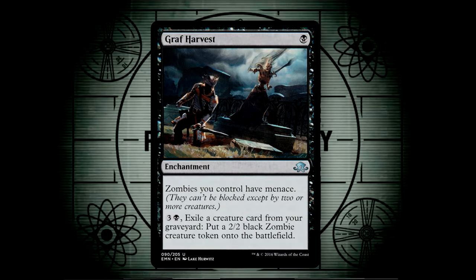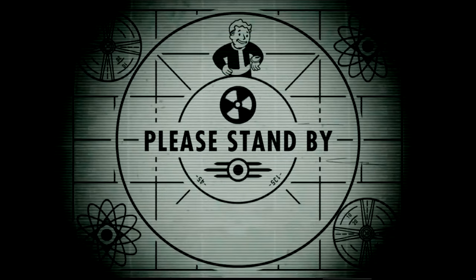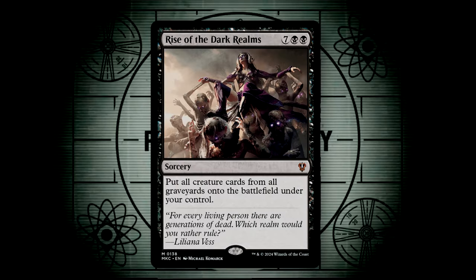Graf Harvest is another route to the menace ability, which can come in handy once we begin getting enough zombies in play. We also have a nice zombie generation ability for the price of 4 mana and exiling a card from our graveyard. For the sake of our reanimator pivot, we are heavily inclined to send cards to the graveyard through our mill effects, but should we absolutely need to, Rise of the Dark Realms reanimates everything in all graveyards and has them all enter under our control. This can be back-breaking levels of power — should we've made our opponents mill all their best cards, they're going to serve us.